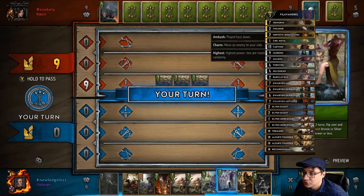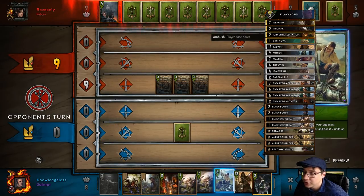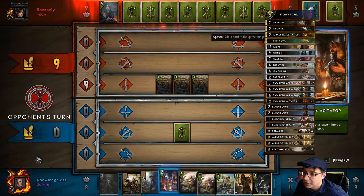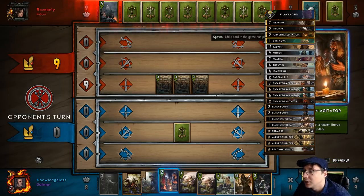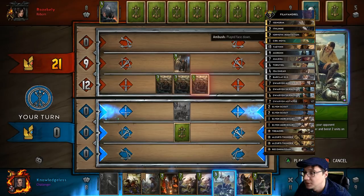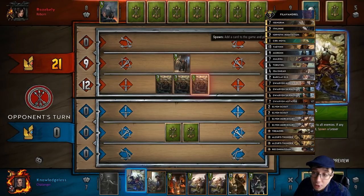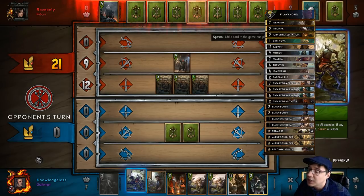So I push out the azure's thunder. You might question that. I'm going to put down Milena early - none of these cards are a threat to me. Even though Milena is almost always better played late into a round, I'm playing it early because I don't want to give my opponent too much information.